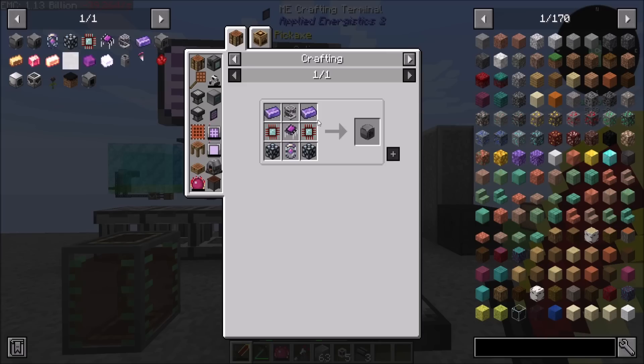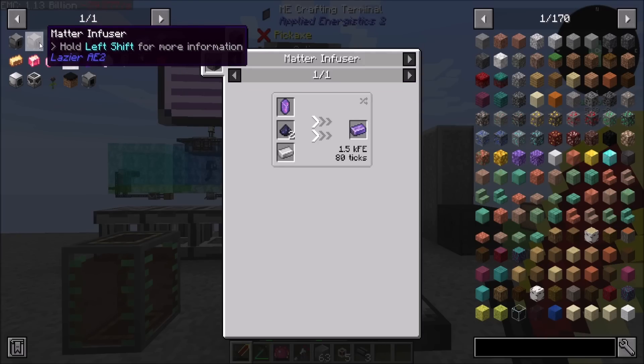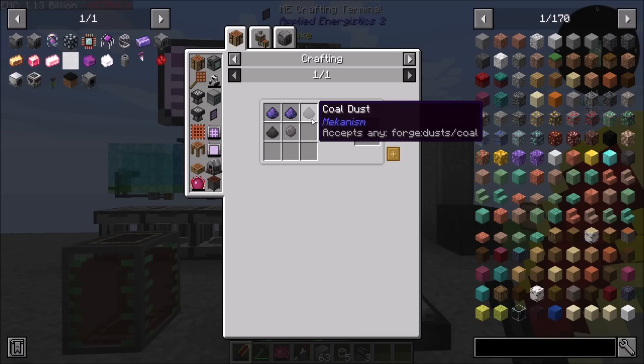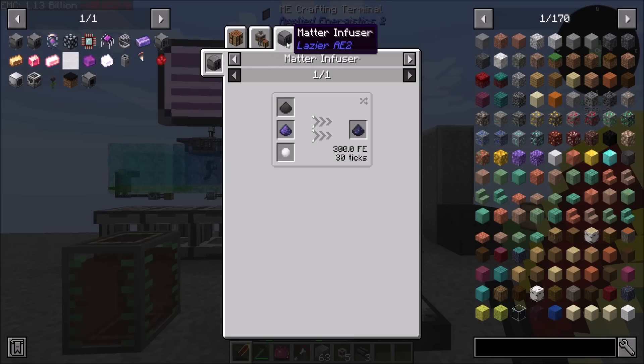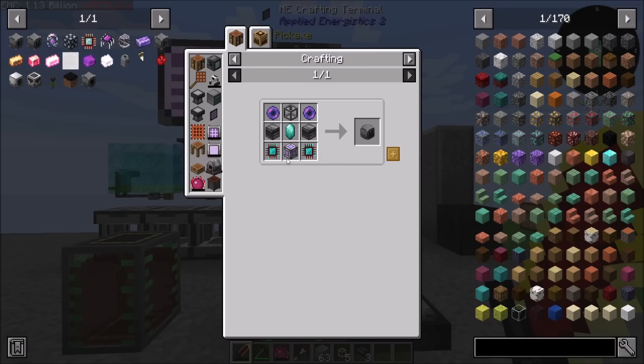To make the Fluix Aggregator, we're going to need Fluix Steel, which can be made in the matter infuser. The matter infuser is for making these resources. We're also going to need Carbonic Fluix Dust, which doesn't look too terrible. We can make that in the matter infuser too, which is a lot more efficient, so I'll probably make it this way rather than automating it the other way.